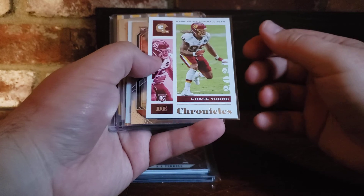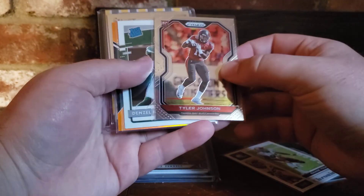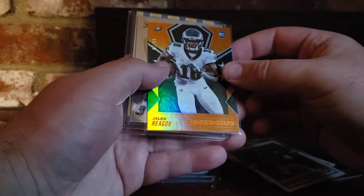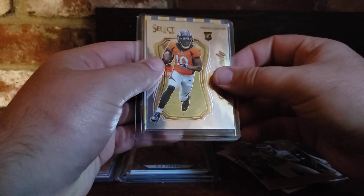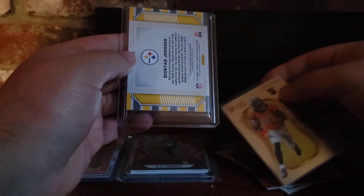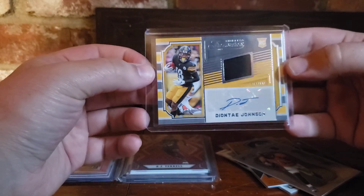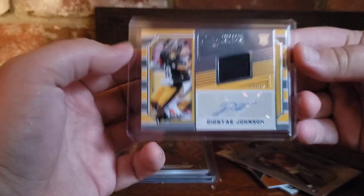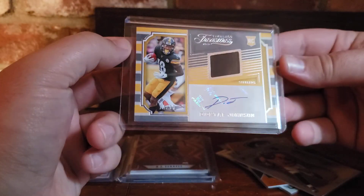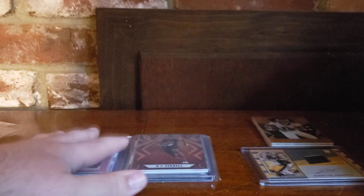Pack one: we got Chase Young off the back, a green Trey Sermon, Tyler Johnson out of Prism, Denzel Mims rated rookie, a Jalen Rieger out of 99 from Rookies and Stars, Jerry Judy from Select, and a Deontay Johnson Steelers RPA out of 99 — it's Timeless Treasures out of Chronicles. Pretty good looking card. He's got a shot to make something of himself in Pittsburgh. We'll take that numbered card.